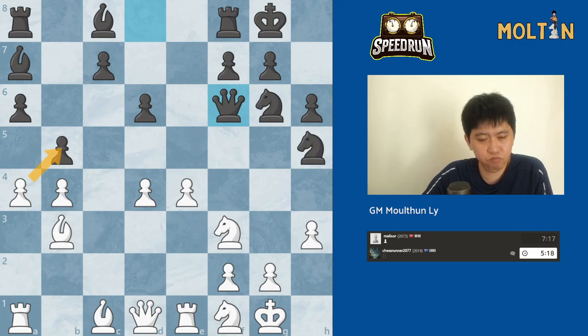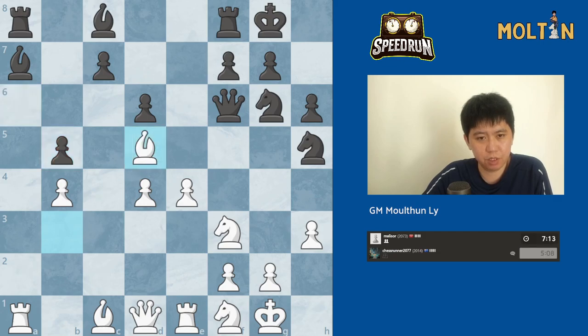I feel like I can take here on b5 — because if pawn takes I have bishop to d5. Pretty sure this is working. Now my rook is attacking the bishop, so if the rook moves I can capture the bishop. There's no tactics here with bishop takes d4, so if bishop takes d4 we just capture the rook. I don't think there's anything here for black.